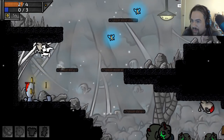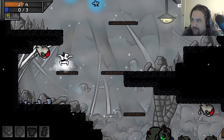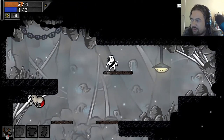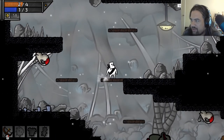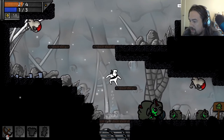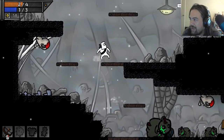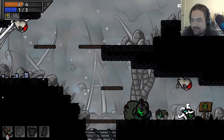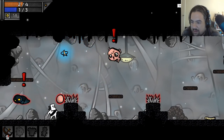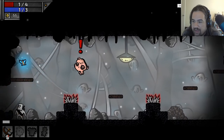I believe we can summon another heart when we get enough energy — that's what these little fellers are for. We can't go down — we made our decision. Didn't realize that was it — like this is your path. I could defect.